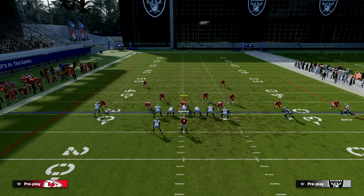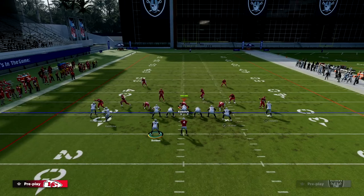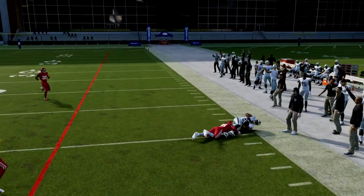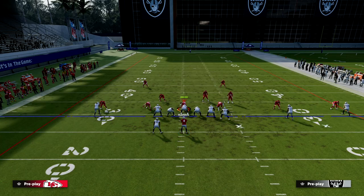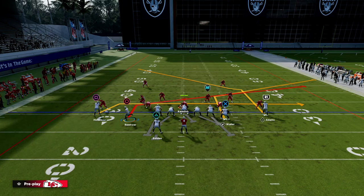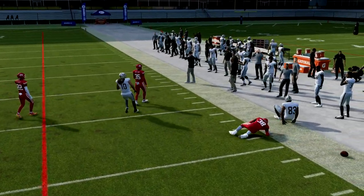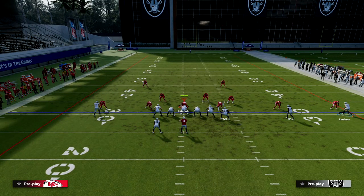We're going to motion this guy across and snap him just before he sets. This is pretty much an all-out man beater, but the best route on the play is the corner route to the tight end, in my personal opinion. We're going to leverage the power of the curl flat post, but the tight end corner is really what sets everything up. The defense will either have to put a zone over there or use on that corner route.